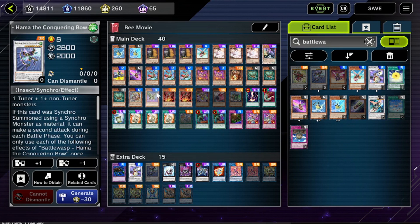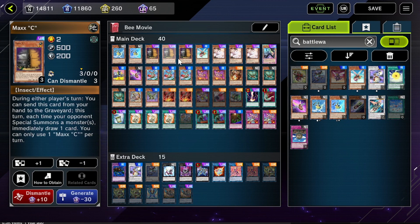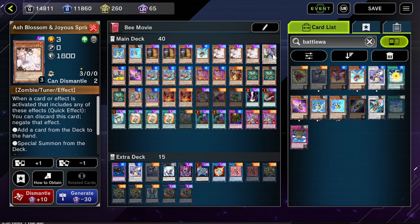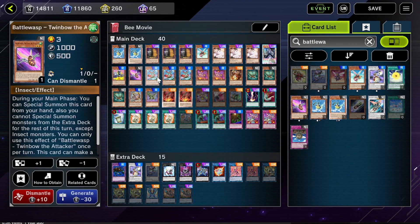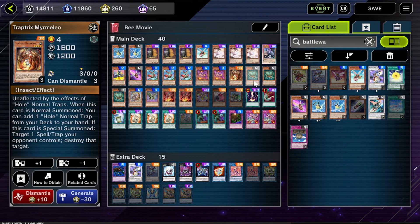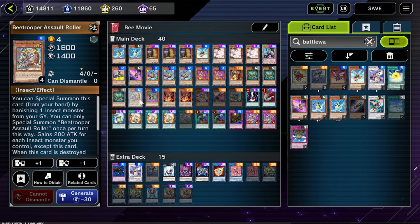Deck number three is Bead Troopers, mixed with Battle Wasp. It's basically an insect swarm deck. You can play a variety of different insect extenders. You can search Maxx C, but it's a little complicated in this deck. You can max out on hand traps if you want — you have plenty of space. Goki is a really good card. Bead Troopers basically just spam out insects and build advantage. A lot of Bead Trooper decks I've seen don't really have an end board of any kind.